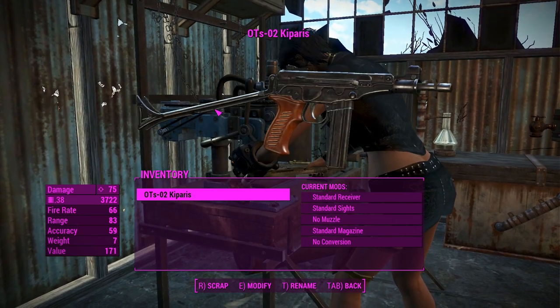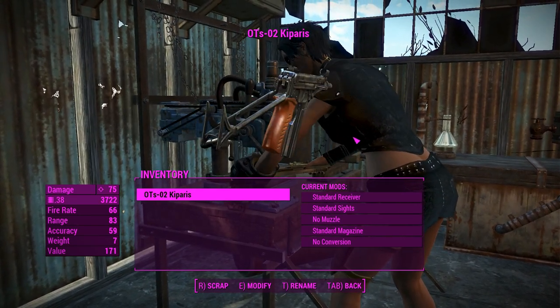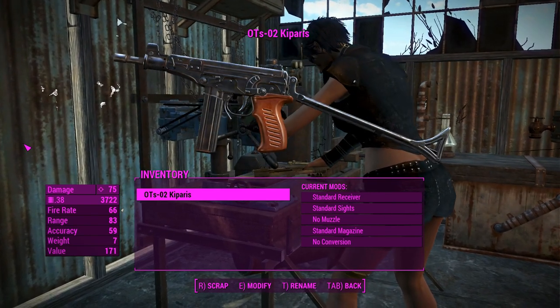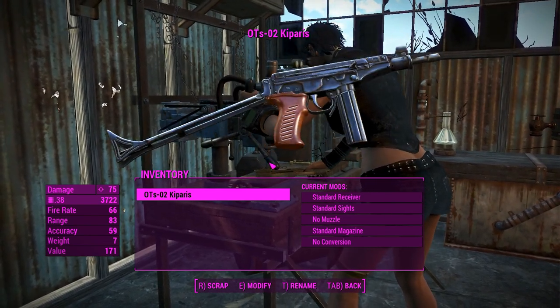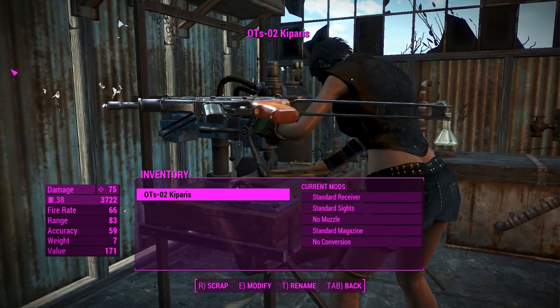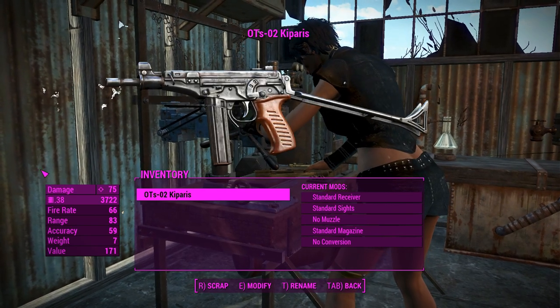G'day, this is Captain Noob and this is the OTS-02 Kiparis. I'm not actually sure if that's how you pronounce the name of this weapon, but I have no frame of reference so that's just what I'm going to go with. This weapon comes to you in Fallout 4 in the form of a highly customizable standalone sub-machine gun type weapon.